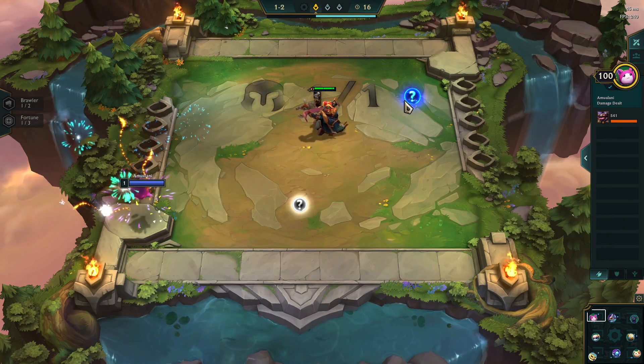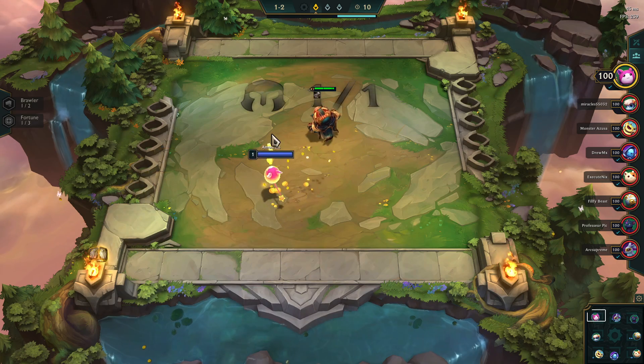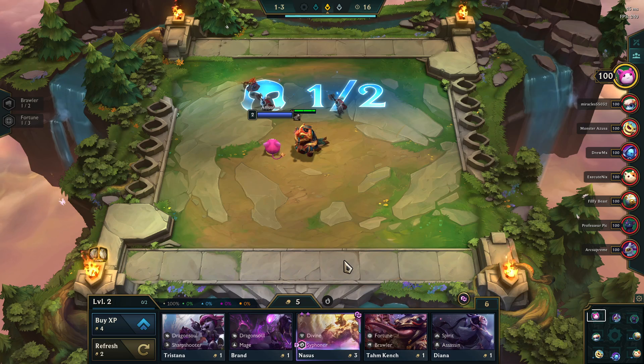The loot orbs can be white or blue. If you get a yellow orb, they're rare orbs and you can get some of the better stuff from them. The loot orbs can drop gold, they can drop champions, or they can drop items. And if you get the yellow orb, it's going to be the more expensive champions.